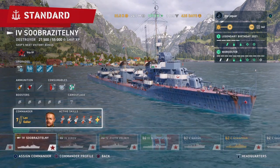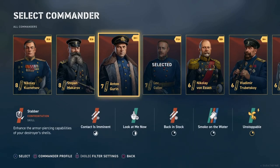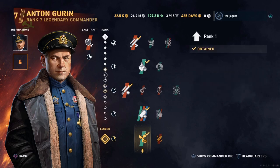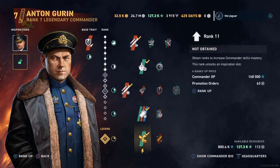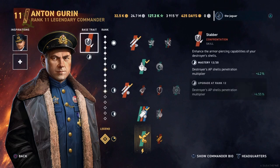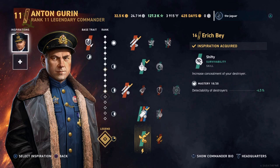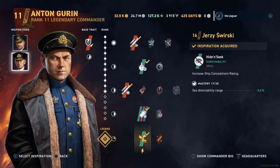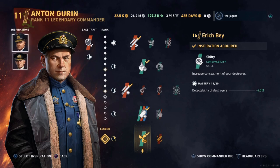Let's look at the commander. Instead of the battleship commander, let's set up the correct commander. I've got Anton Gubrin. He's only ranked up to rank 7, so I'm going to go ahead and rank him up to 11 to get both of the inspirations going. His base trait is to enhance the armor-piercing capabilities of your destroyer shells. For inspirations, I have Eric Bay for Shifty — increase the concealment of your destroyer — and the second inspiration is Jersey Swirsky for Hide-and-Seek, which increases the ship concealment rating. Even though both of these have recently been nerfed, I'm still going to use them for maximum concealment of the destroyer.